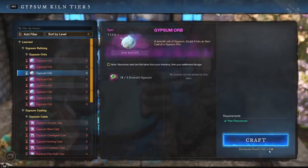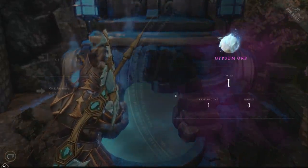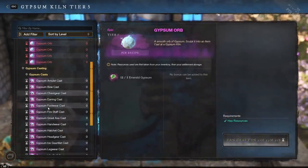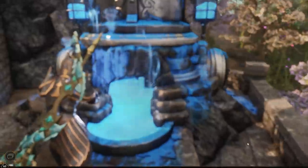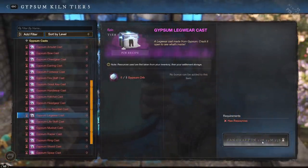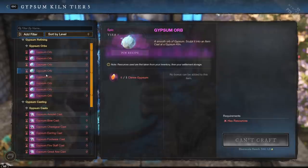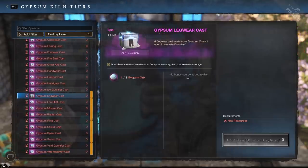Once you have enough gypsum, you go to the kiln — they've reduced the tax amount so it's almost free to craft, assuming taxes aren't extremely high. You craft it and it gives you a gypsum orb. At that point, regardless of whether you had emerald, diamond, onyx, or any other type, they all convert to the exact same gypsum orb item. That item can then be used however you want for any of the expertise slots. You can only do each cast once a day.